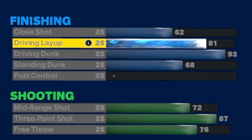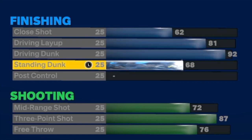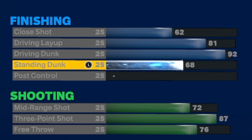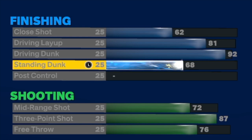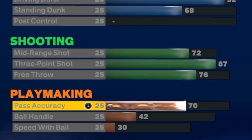You're going to go 62 close shot, 81 driving layup, 92 driving dunk, and a 68 standing dunk. That'll give you 16 total finishing badges, which means you can get Bully on silver, Posterizer on silver, Fearless Finisher, Limitless Takeoff — there's a lot of badges you can work with on this one. On the shooting, you're going to go 72 mid-range, 87 three-ball, and a 76 free throw.